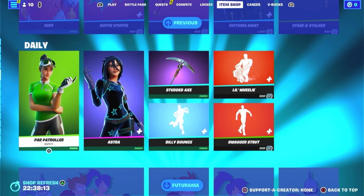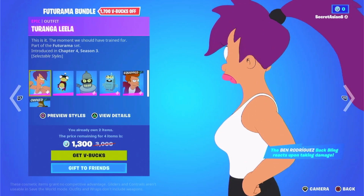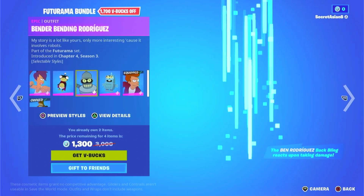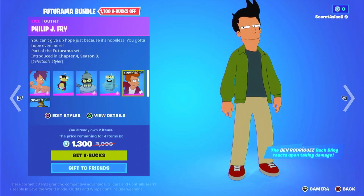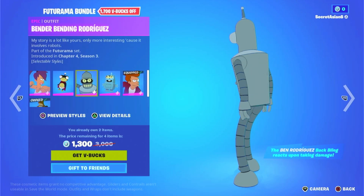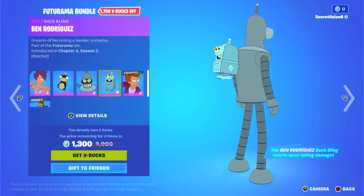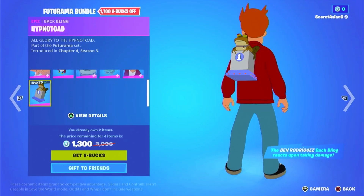The Astra and the Par Patroller. Then we have the Futurama bundle — let's check out the skins real quick. We have Turanga Leela. I have no idea who these characters are, but I bought Philip J. Fry. I actually really like normal skins because they're really good for roleplays. We have Bender Bending Rodriguez — that's pretty cool I guess. Then we have the Bender Rodriguez back bling, the Nibbler, and the Hypnotoad.